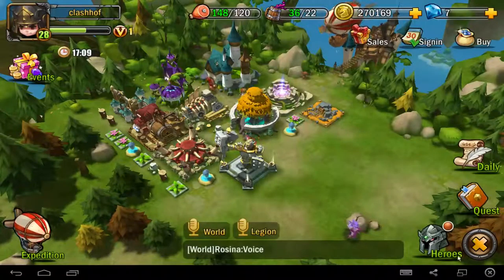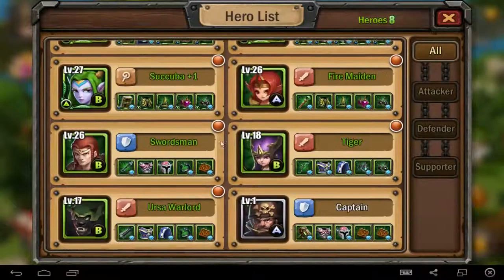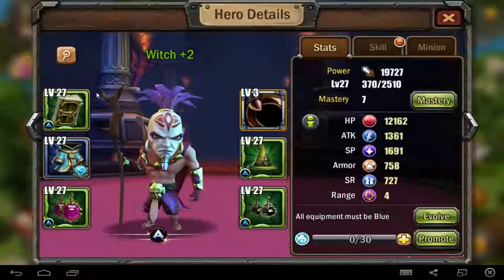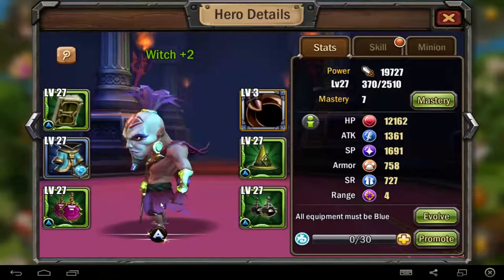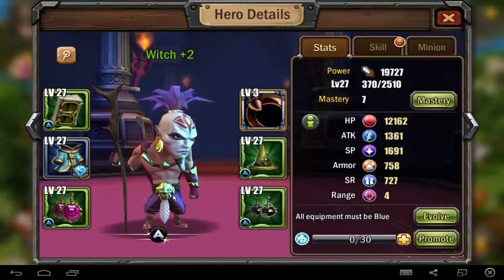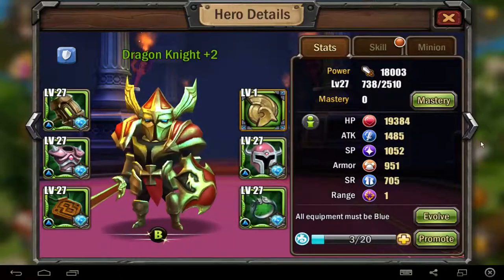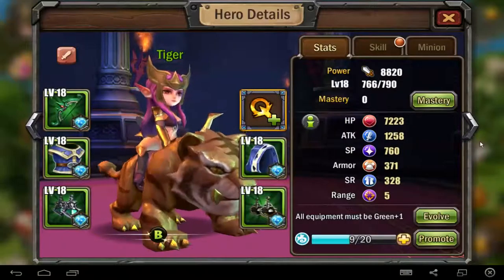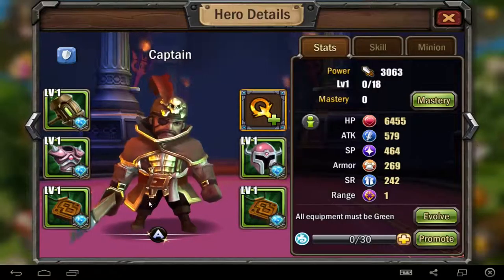For example, the first thing I want to show you is how to evolve a hero. Before I do this, I got some different heroes now. I have the Witch, A-Grade hero, Dragon Knight, Scuba, Fire Maiden, Swordsman, Tiger — it was a beginner hero — Ursa, and Captain.